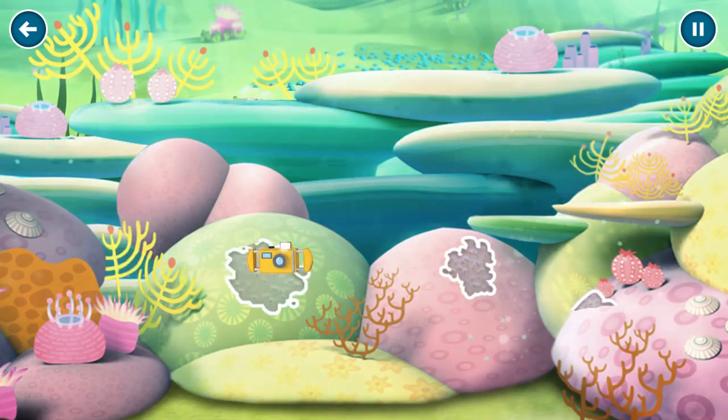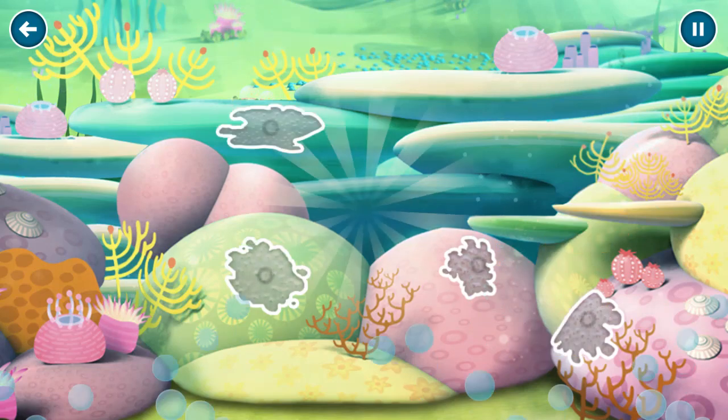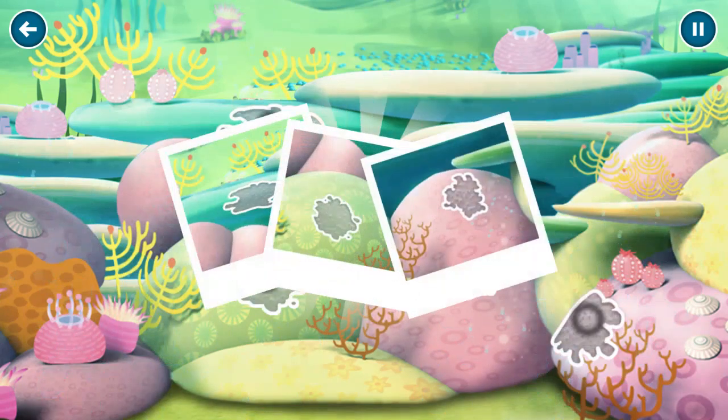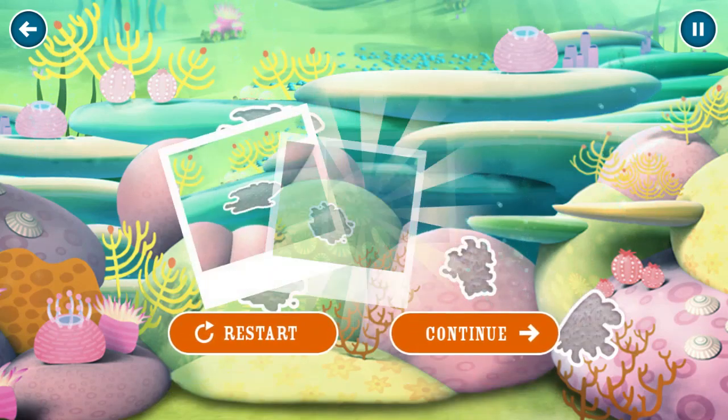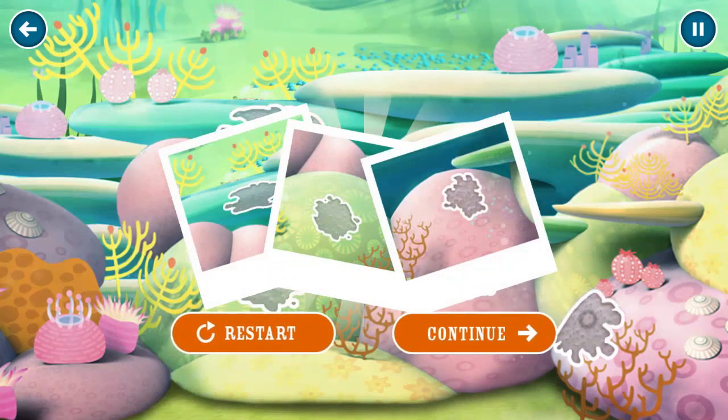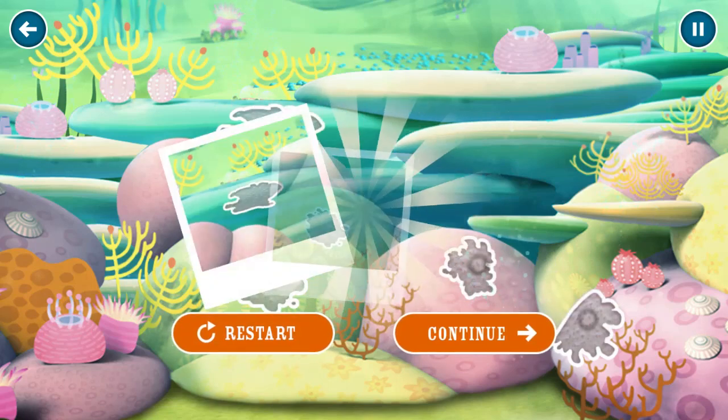I've got to get a picture of that! Look at these coral fans. Hmm, this doesn't look right. There are white patches all over this coral. I think we have a problem, Octonauts. These white patches show areas where the coral is sick.